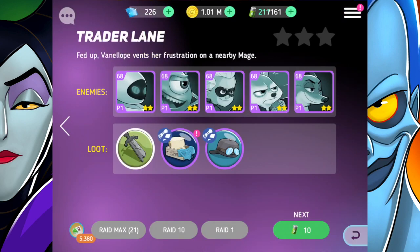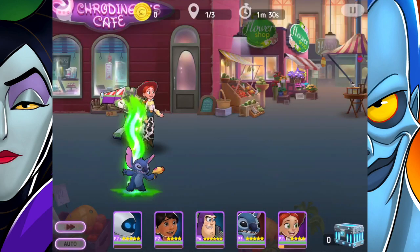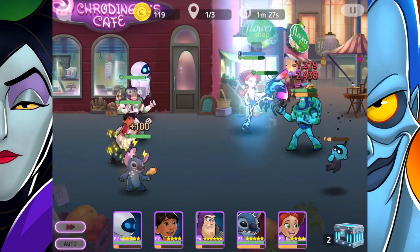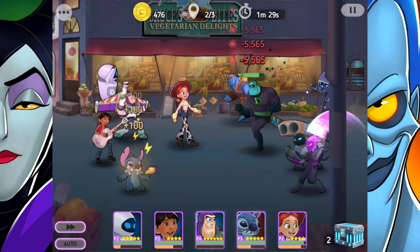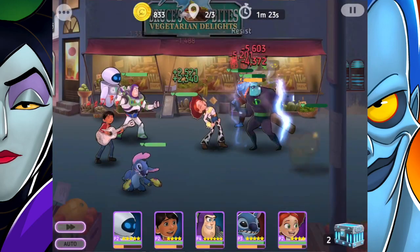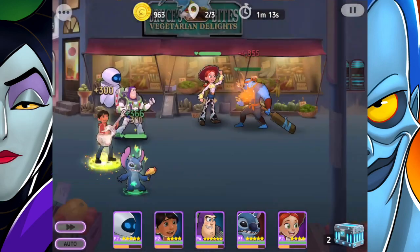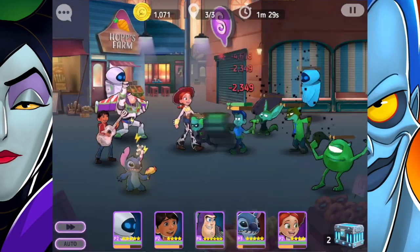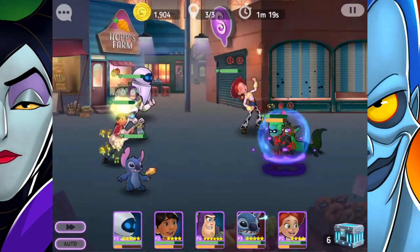Traitor Lane — Vanellope vents her frustration on a nearby Maj. Miguel is proving to be very useful and I am pretty happy with him. He might be Dream Team material soon — you never know!